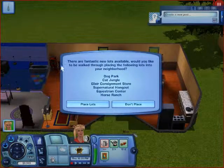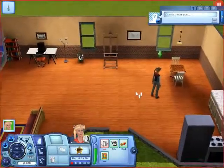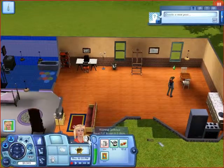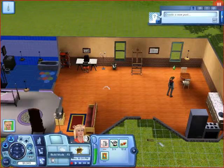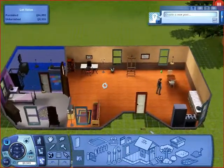So this is talking about the new lots — there are fantastic new lots available, asking if I'd like to walk through placing them into my neighborhood. I don't need to do that right now, but I can do it later. Now that she is home, this episode — as I've already explained — because of Supernatural, there are moon phases now. And this episode is going to be a total remodel, so let's get back into house mode.